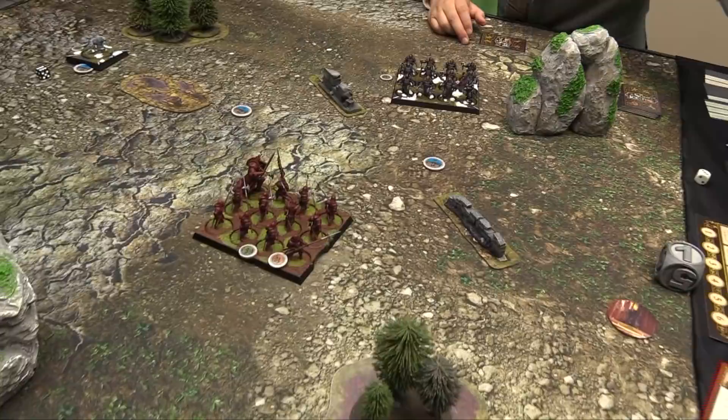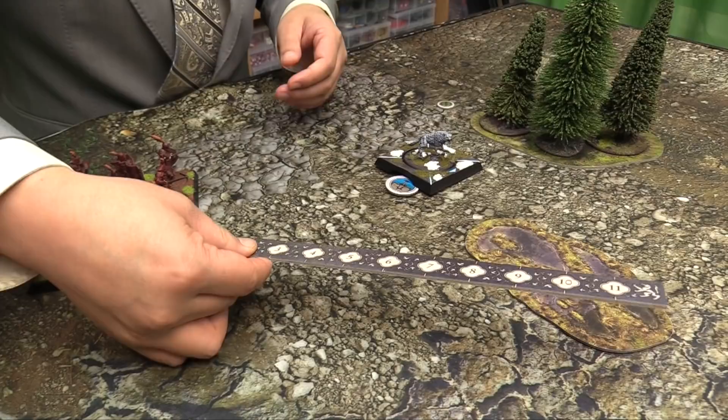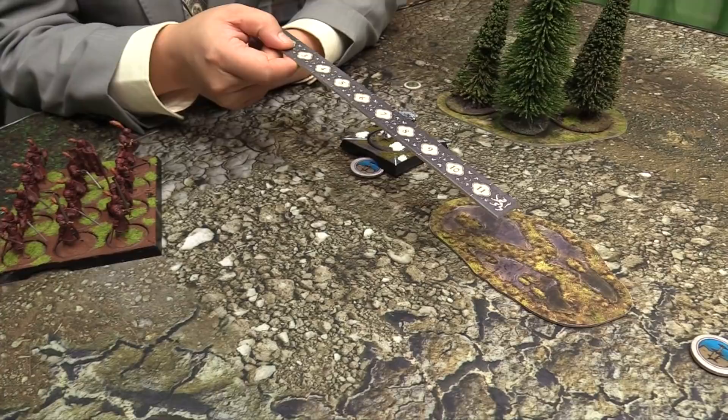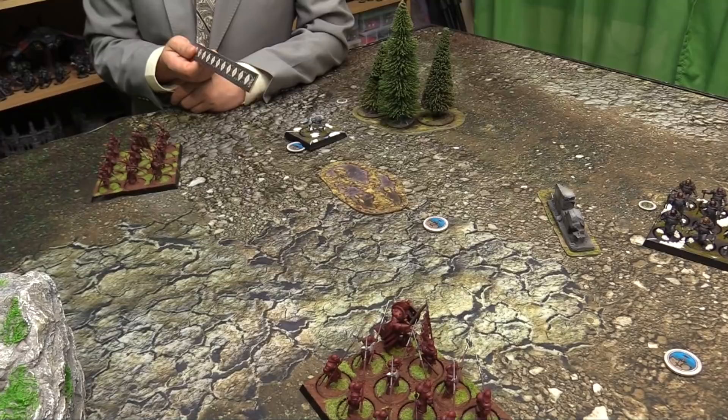Turn two, I have the throne. I don't want to get charged in the flank, so I'm going to make sure I'm 10 away from you. There's water terrain — it's slow to move through. If I jump onto this objective, the Mountain will just butcher the dog — he does D3 automatically on a 3 plus, he just kills him. So I'm going to maneuver Grey Wind away from that, going 6 this way, then move forward about 3 and pivot.